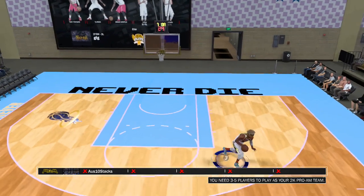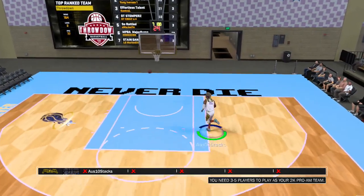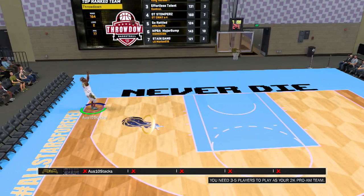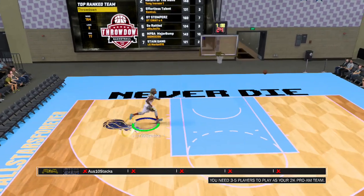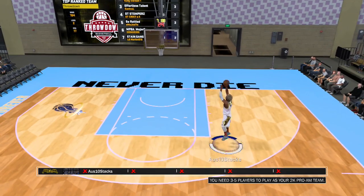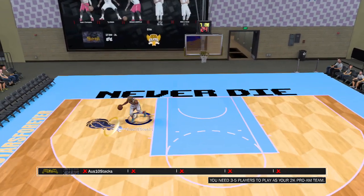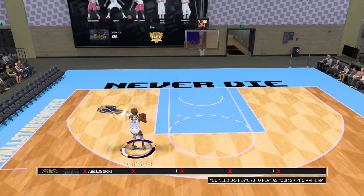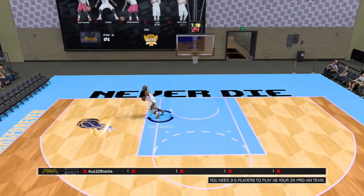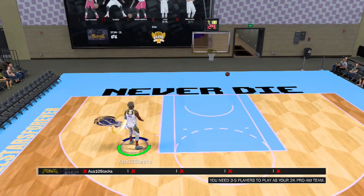I shoot all my jumpers in the Pro-Am gym. In your Pro-Am gym, you cannot change the settings. You see a lot of people with different videos and they're in their main gym - they can have that on Rookie and show you how to shoot these shots getting great releases. In the Pro-Am gym, you cannot change your settings - your settings are the Pro-Am settings. This is how you really know if your jumper is legit or not.